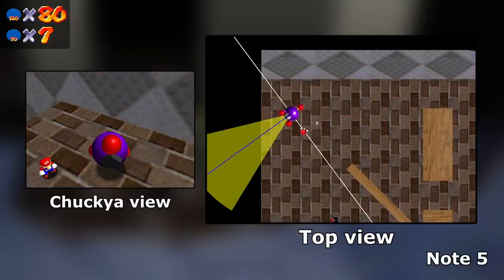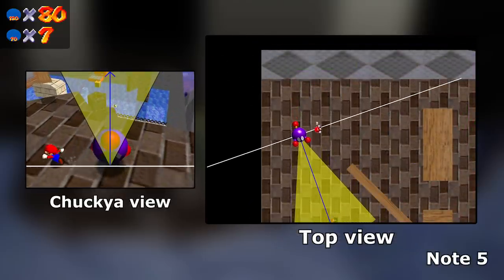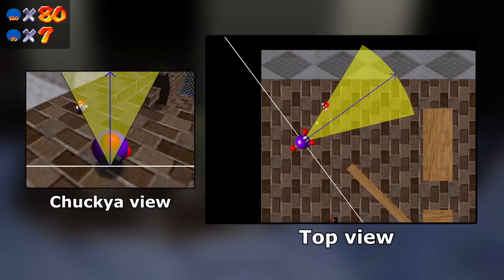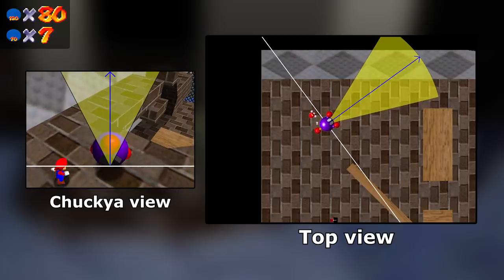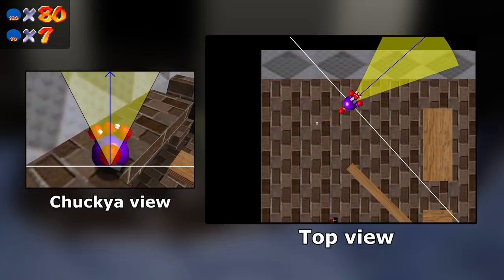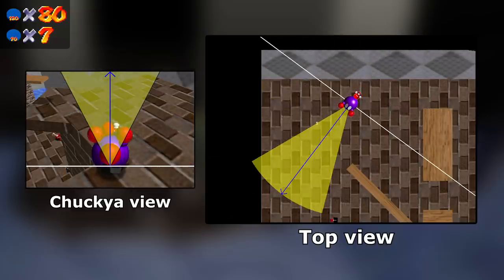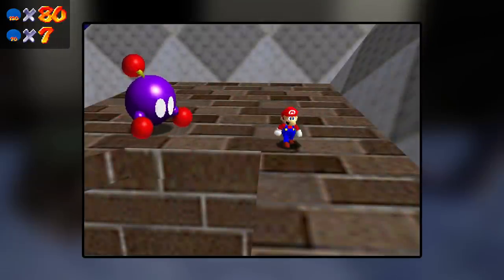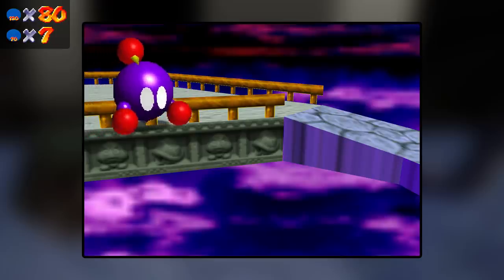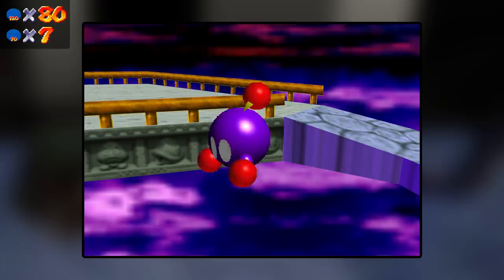Chukya has two main behavior modes: chasing and turning. In chase mode, it charges forwards until Mario is behind it — then it stops for about a second and a half and goes into turning mode, where it turns until Mario is in the yellow cone, then starts chasing again. If Mario quickly goes from behind to in front of Chukya, he can already be in the yellow cone when Chukya starts turning, causing it to turn by about 5.5 degrees before it starts chasing. This is important because of the geometry of the platform Chukya is on. Chukya has a built-in mechanism that prevents it from running off a ledge: if its next intended position is more than 50 units above the floor, it will stop on the edge. This check only applies if Chukya is currently on the ground.